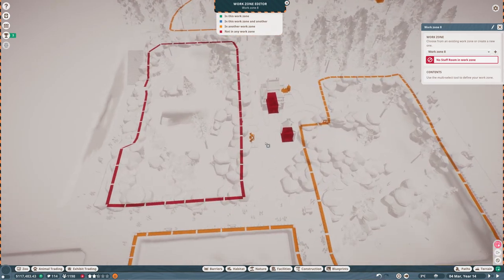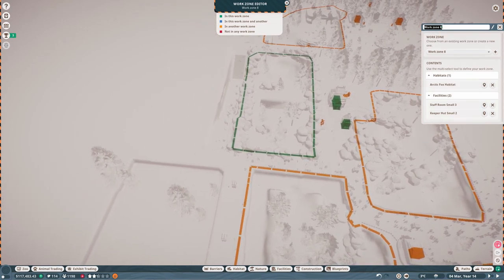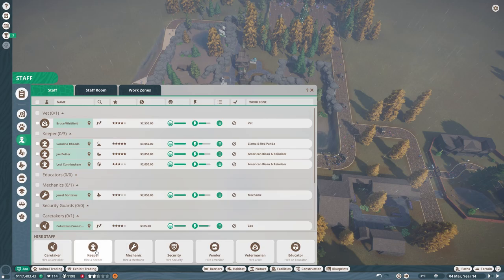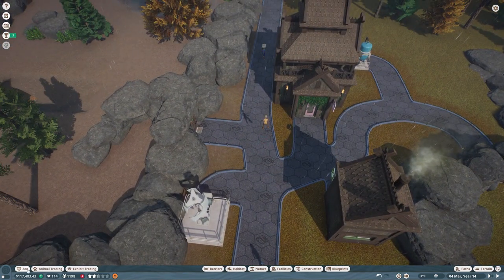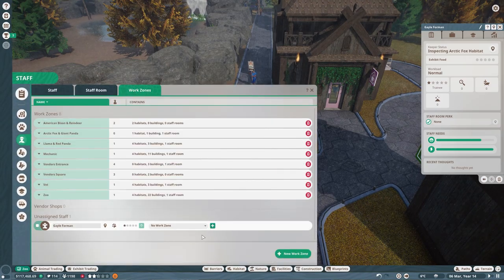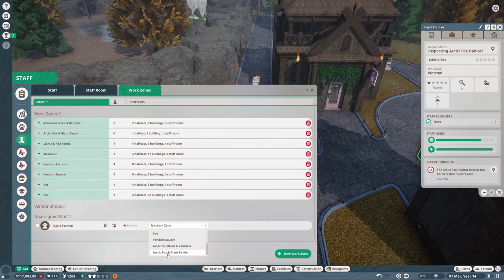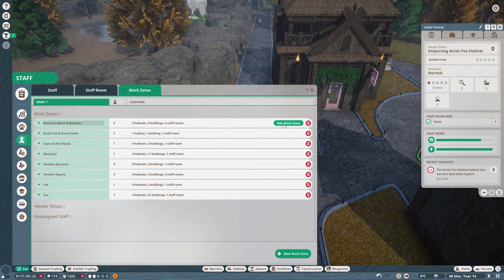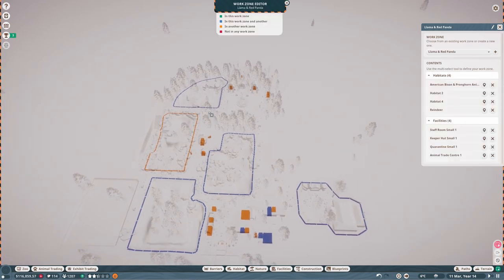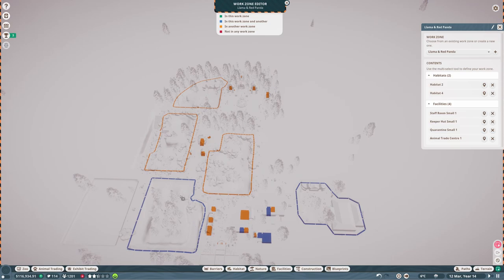Let's make a new work zone that includes these animals and then the panda habitat as well. I'm going to call it 'Arctic Fox and Giant Panda' and then hire a new keeper - Gale - and assign her to it. I also realized I made a mistake in the last recording: the llama work zone should just be llama and red panda, not giant panda.